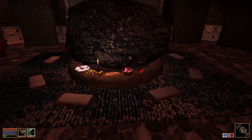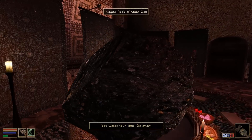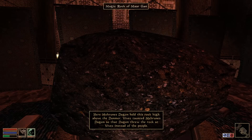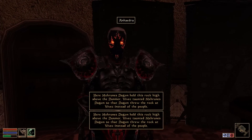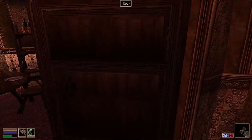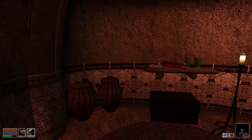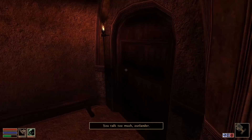Margan Shrine. Ooh, there's stuff to steal in here. The Magic Rock of Margan — Meirons Dagon held this rock high above the Dunmer. Vivek taunted Meirons Dagon so that Dagon threw the rock at Vivek instead of the people. Are you a Daedra? If you're a pilgrim, read the inscription on the stupid rock. Taunt the Daedra — I can taunt him? Can I just get cured at the shrine? You're a spell person and you can bother. You probably don't have repair hammers, but it seems like a place we can buy things.